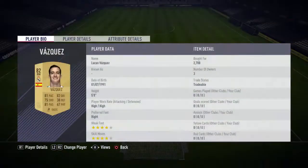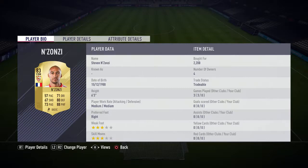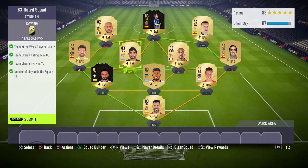On the right midfield we've got a right winger playing there — Lucas Vazquez, bought for 2,700, plays for Real Madrid in La Liga Santander and is Spanish. We've got centre mid Steven Nzonzi, bought for 2,200, plays for Seville in La Liga Santander. We've got centre mid Eva Baniga, bought for 2,100, plays for Seville in La Liga Santander and is Argentinian.